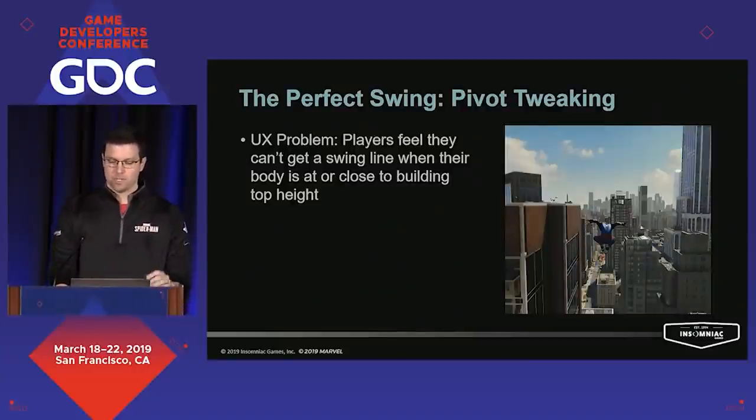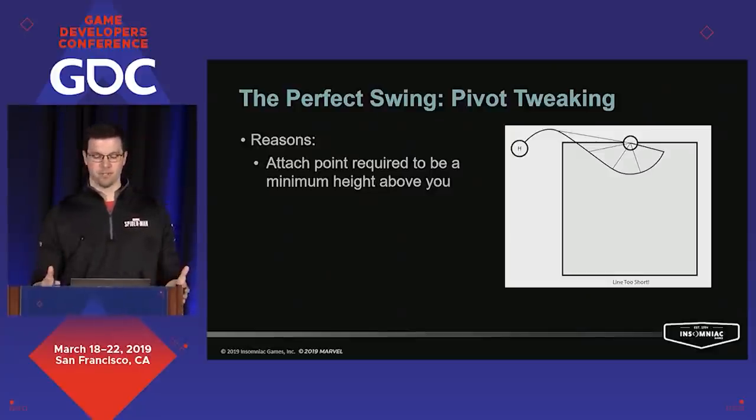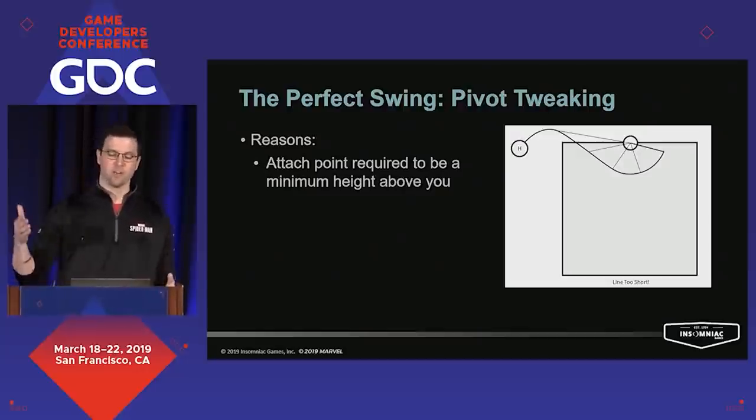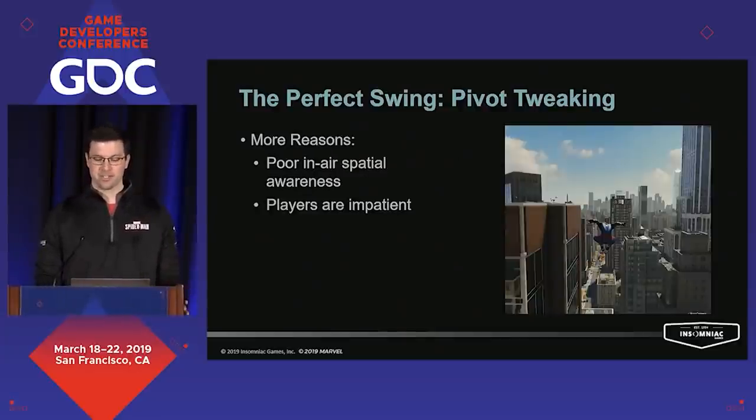The next usability problem was that players felt they weren't really able to get a swing line when their body was at or near the top of a building. This was happening because we required an attach point to be a minimum height above you — we do that because it prevents you from flying over the pivot point. However, this rule was completely hidden from the player, and there was no reason for them to expect it. An additional reason this occurs is that players' perception of their character's position is pretty murky when they're in the air, and players are frankly pretty impatient when falling and spamming the R2 button.